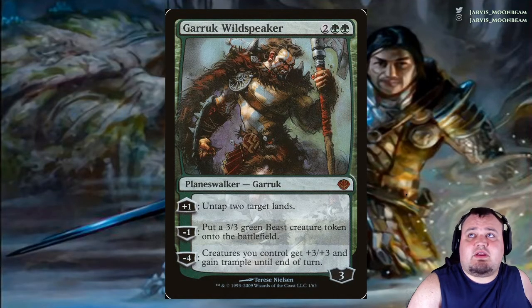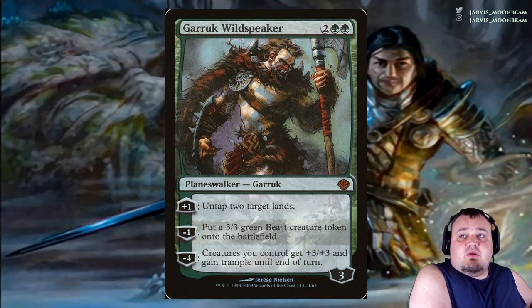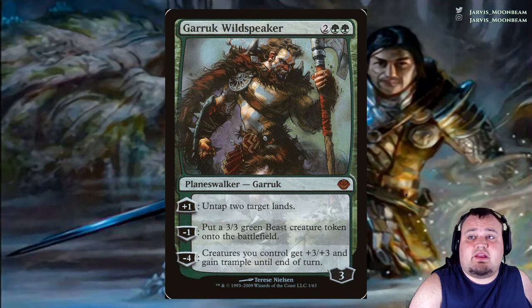Garruk, Wild Speaker costs 2 and 2 green. Plus 1: untap 2 target lands. Minus 1: put a 3/3 green Beast creature token onto the battlefield — with Karth, that's really a 0 ability. Minus 4: creatures you control get +3/+3 and gain trample until end of turn.